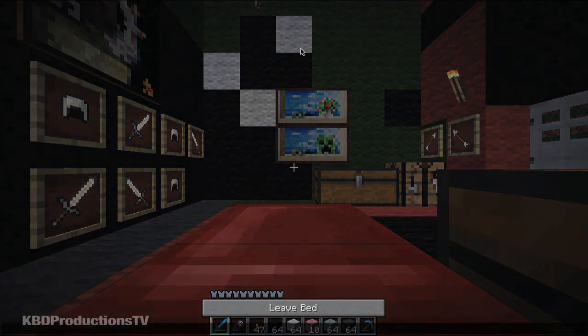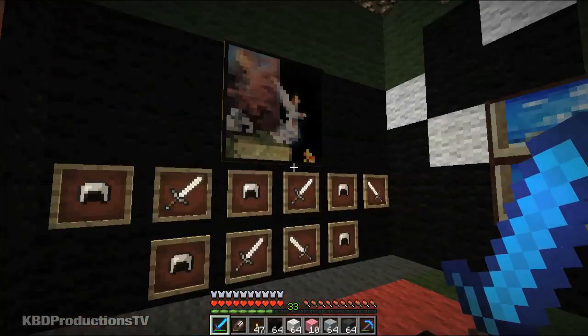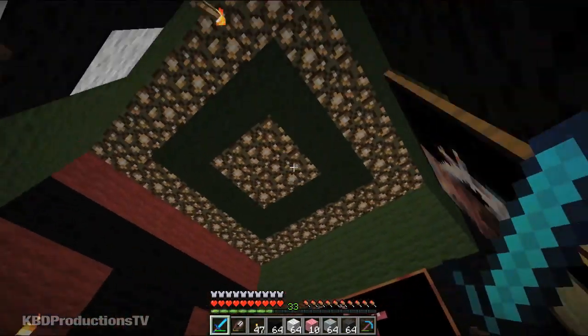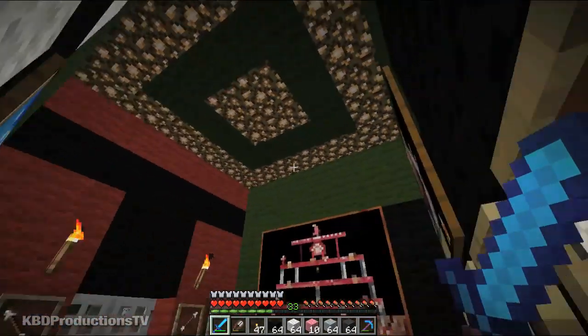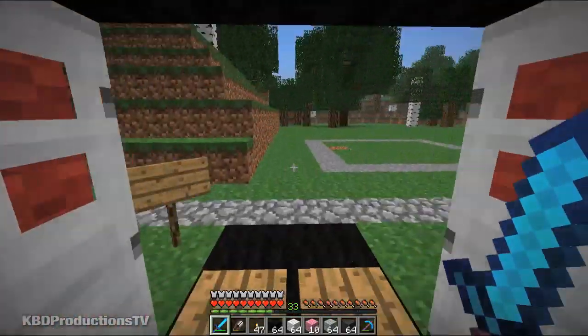This is the inside of my Boba Fett's head. I'm hoping that you like my design, my interior design. I put glowstone all on the top, which reminds me — I'll probably have to get some glowstone for the cow head.